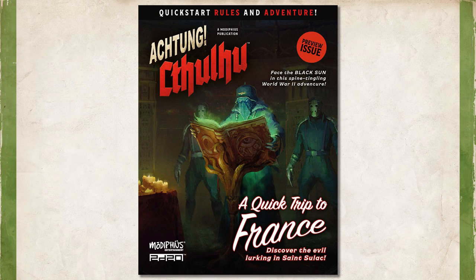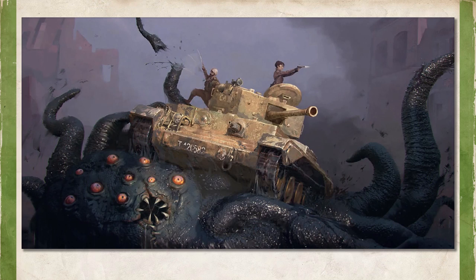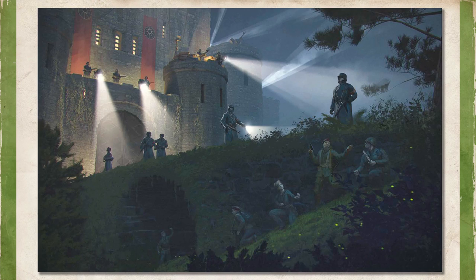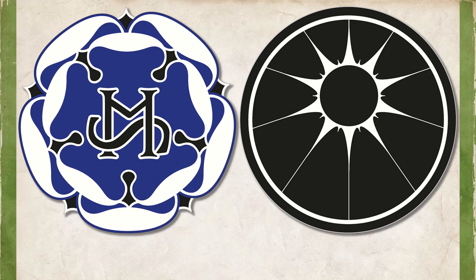Hello Internet, Seth Skorkowsky, and today we'll be taking a tour of the Achtung Cthulhu Quick Start Rules, published in 2020 by Modiphius Entertainment. For those not familiar with Achtung Cthulhu, it's a World War II-themed tabletop RPG focusing on the Secret War between the various sides, such as Britain's Section M or Black Sun, the Occult Nazi Faction — much like you'd find in Indiana Jones or maybe Hydra from the Captain America movie. Its main themes are horror and pulpy action.